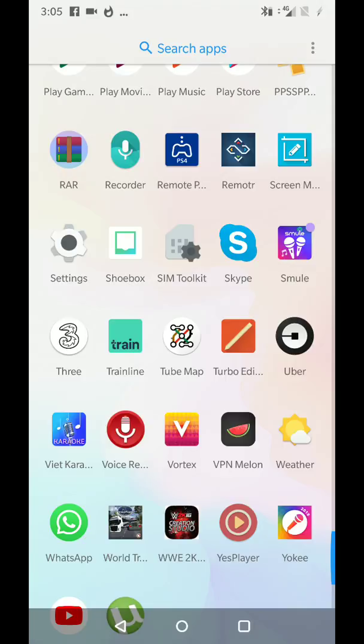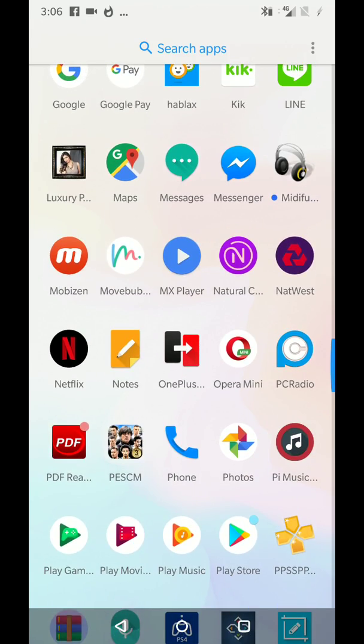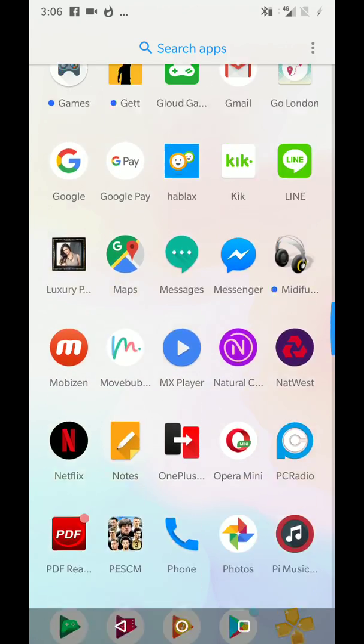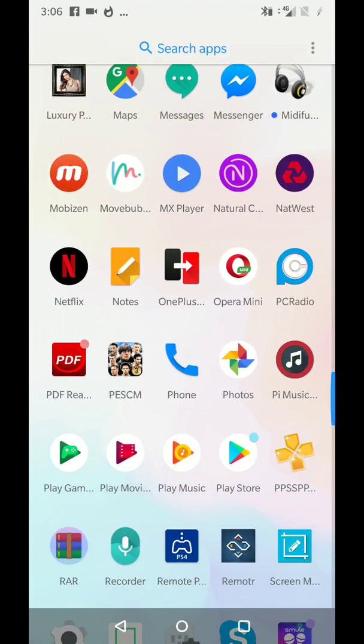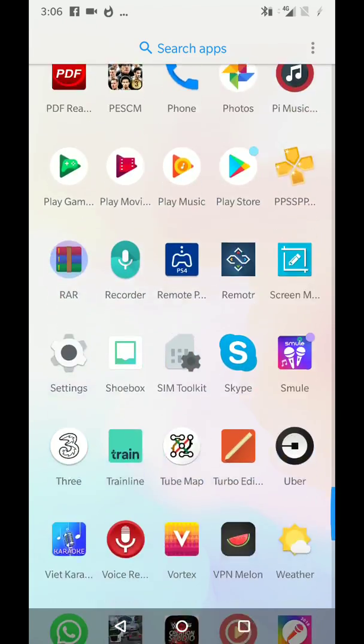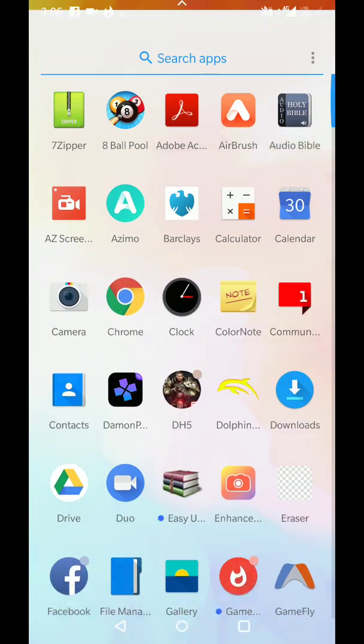For this you're gonna need two applications. The first one is Turbo Editor — that's what you're gonna need to overclock the emulator. The second one is Dolphin Emulator itself. The version I'm using is the one I downloaded off the Play Store, called the Gold version of Dolphin Emulator. I actually think this is one of the most stable ones you can get out there.